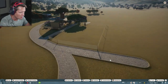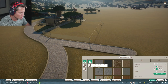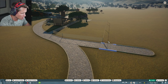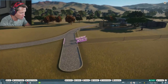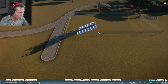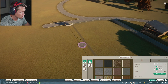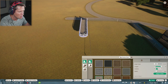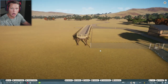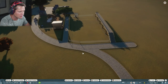Before we get the ostriches in there, I want to try something interesting — we might need to raise the fence height a little bit. Let's go to paths and set a new path, raise it up and set it a bit closer to the ledge, then raise it even more. That way people can go up and look down on the ostriches — I feel like that could be a really cool viewing angle, and it looks pretty solid.